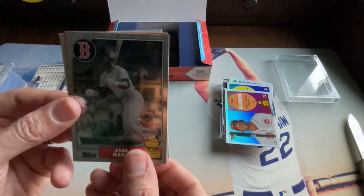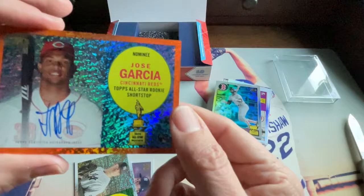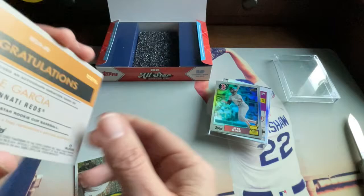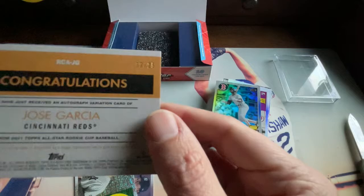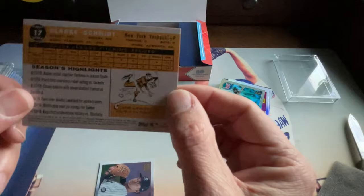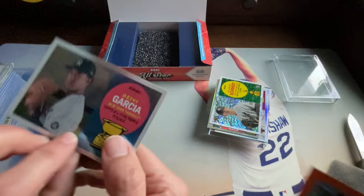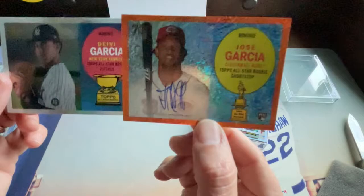Card seven is Jim Rice — awesome, love it! Okay, here's card eight — the auto! It's an orange parallel. Jose Garcia autograph — that's nice! It's numbered out of 25, pretty cool. Card nine is Clark Schmidt, also numbered out of 99 — a Clark Schmidt rookie card. And the last card, number ten, is Devy Garcia.